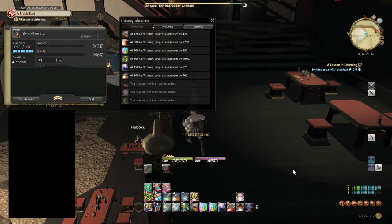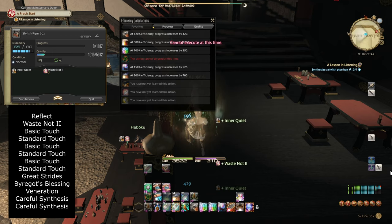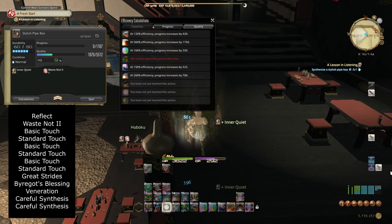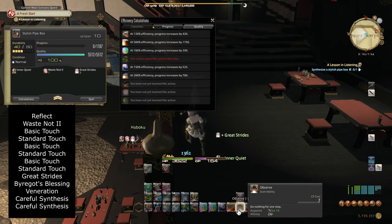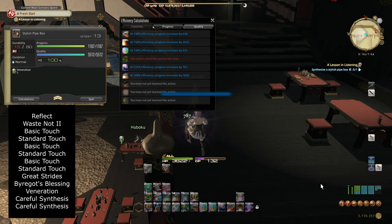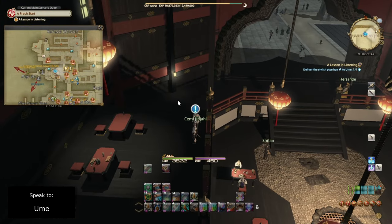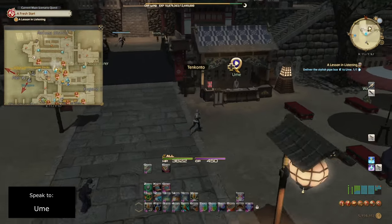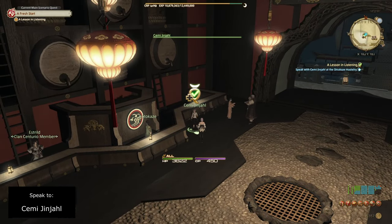This craft should be easy just like the previous one. Start with Reflect, then Waste Not 2, Basic Touch, Standard Touch, Basic Touch, Standard Touch, Basic Touch, Basic Touch, Standard Touch. With the last two Waste Not 2 stacks, use Great Strides into By Our God's Blessing to complete the quality bar, then Veneration into two to three Careful Synthesis. After crafting the high quality stylus pipe box, take it to Ume at Umeko's Tea House, hand over the key item, then head back to the Shiokaze Hostelry — Semmy Janali is on the lower level — to complete the quest. This should unlock Manipulation.